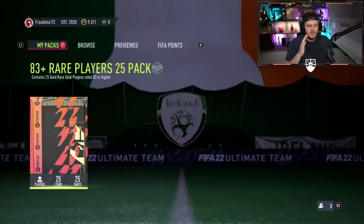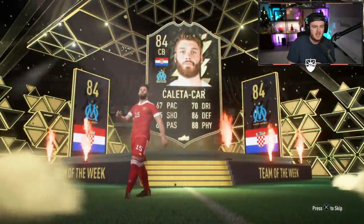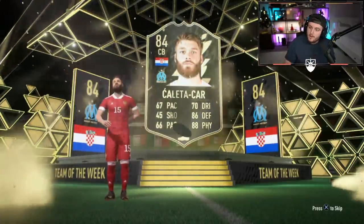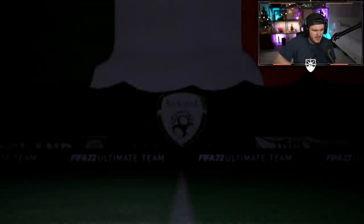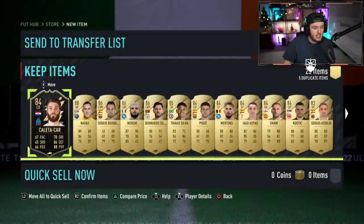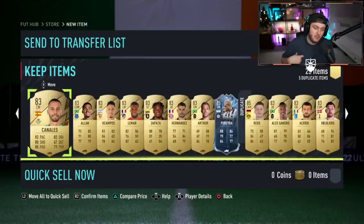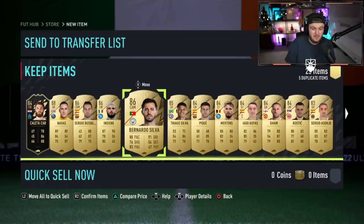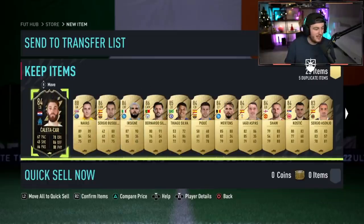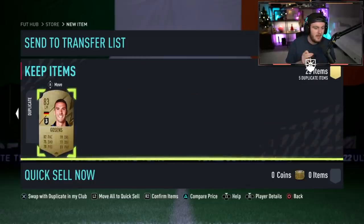83 plus times 25 pack now. I want to see at least an 88 plus and a nice card as well. It is an inform walkout - Croatian center back? It is Kaleta Carv. Getting an inform is not a bad shout. Keylor Navas also in there, three 86s, good fodder. Ice card - yes, Pereira Ice as well. That's a pretty good pack. As the first 83 plus times 25, that's a good benchmark.